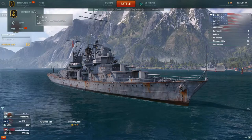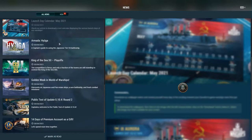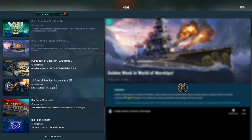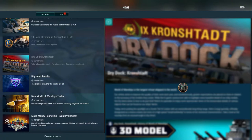You have clans — you can join or create one — but we'll talk about that later. The news section is a really good place to find out what's happening in World of Warships: you can see launch day calendars showing what ships were released for the month, new ships like the premium tier 7 battleship Hyuga, and events like the King of the Sea playoffs. There's also a 14-days premium account gift we can collect right now, so take advantage of that.